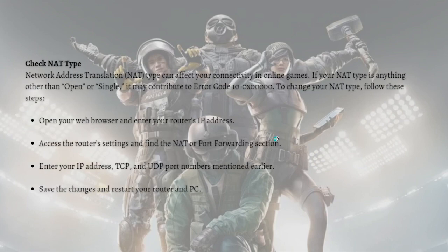If the error still persists, the next step is to check your NAT type. The Network Address Translation or NAT type can affect your connectivity in online games. If your NAT type is anything other than Open, it may contribute to this error code. To change your NAT type, open your web browser, enter your router's IP address, find the NAT or port forwarding section, enter your IP address and the TCP and UDP port numbers mentioned earlier, save the changes, and restart your router and PC.